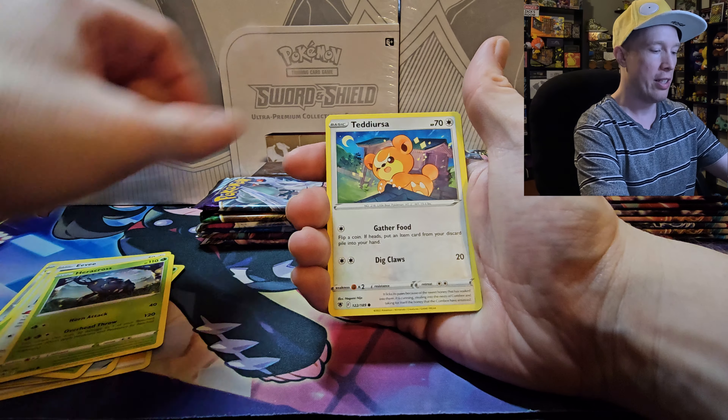On to the Fusion Strike pack — we've got to see if we can trump out of these boxes. This week has been kind of meh so far, but you never know. Sorry about the camera issue there. We got an Electrode reverse and an Electross as the rare — nothing there.